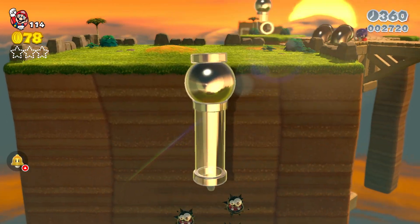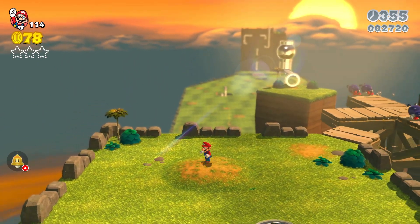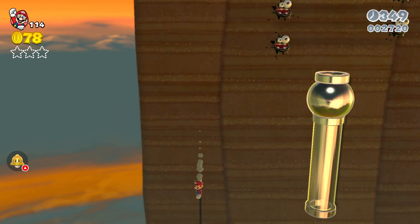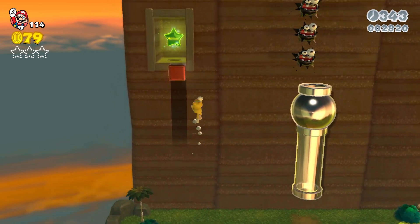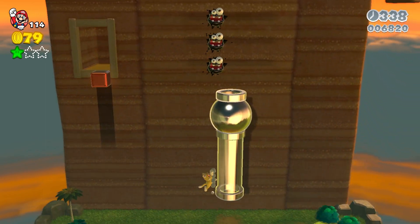If you want to get your first star, you should have already got that — I forgot it was there. You can go back down and do it again if you missed it. What you do is get your cat suit and just crawl up here — easy. There's your first star there, I went past it.